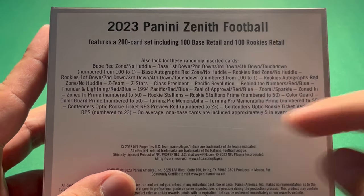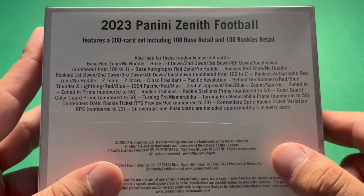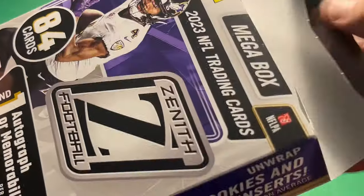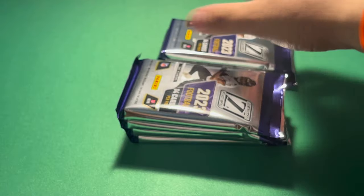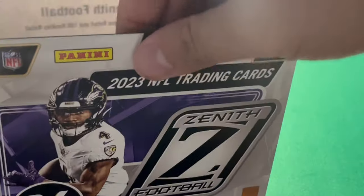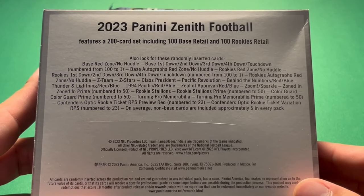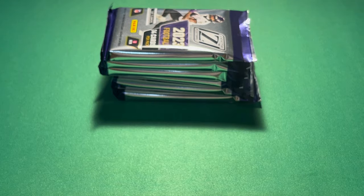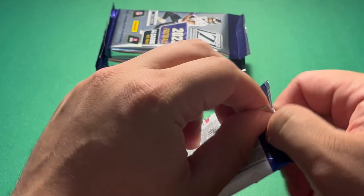We can pull all the way numbered down to one, so we can pull one of ones — always good, especially from a retail product. But no CJ Stroud autos since he didn't sign with Panini, which definitely limits the ceiling. The odds of pulling a CJ Stroud auto anyway would be very low, so I don't let that deter me. Definitely would be cool to pull a one-of-one. It's a 200 card set including a 100 card vet set and a 100 card rookie set. Let's see if we can pull any of the top rookies.